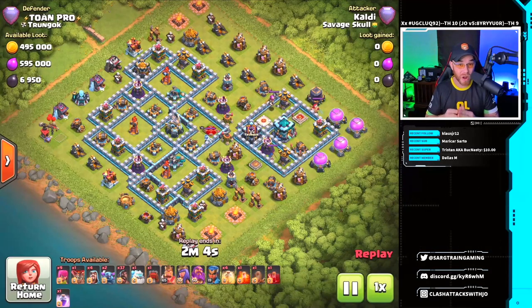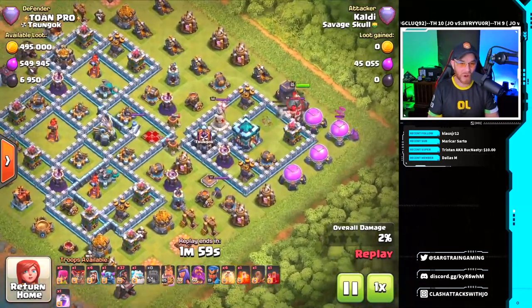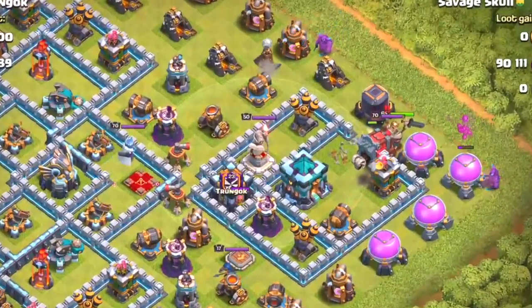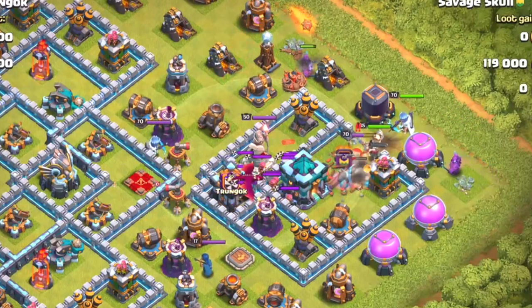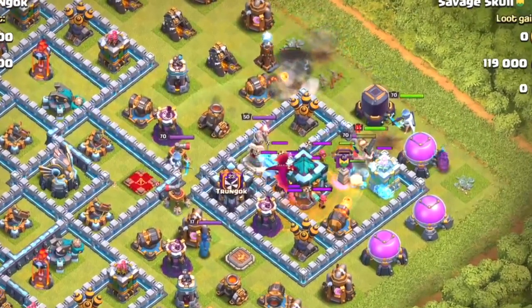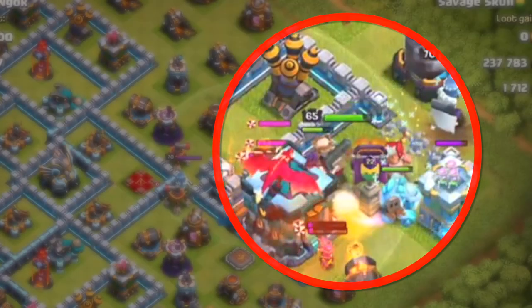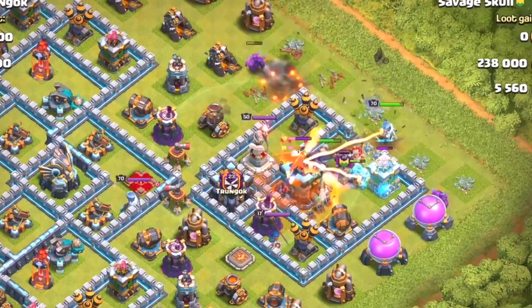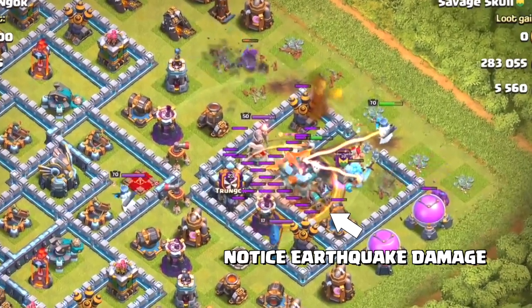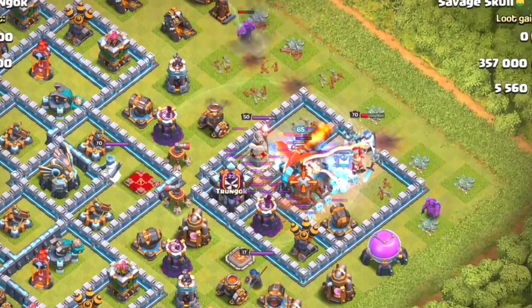37 hog riders — this is nothing new, we've seen something like this at Town Hall 12 before. We start with a focus on this base style with the town hall on the far right. It's mostly a trap-style base. We got clan castle troops coming out, a wall wrecker, a poison spell, king, queen, and a few Pekkas to clear some storages and grant access. There's an ice golem from the wall wrecker which freezes everything and shuts down the giga inferno tower.